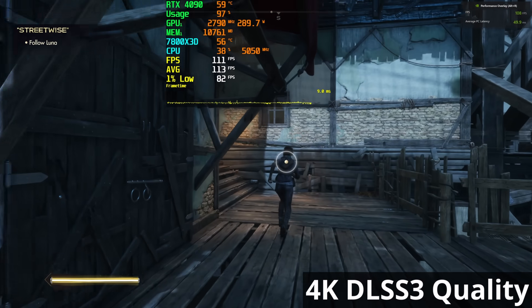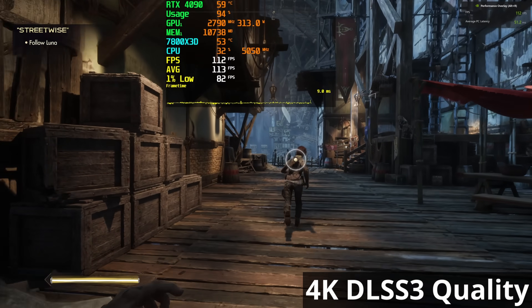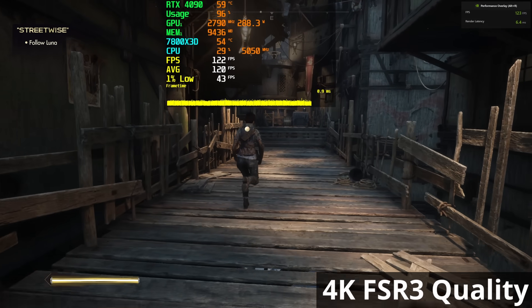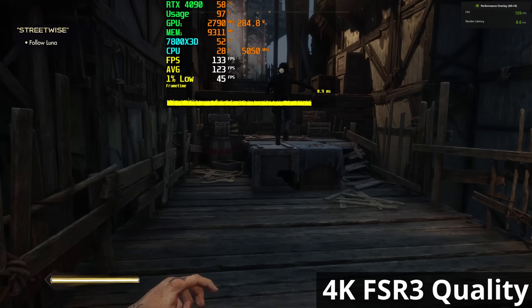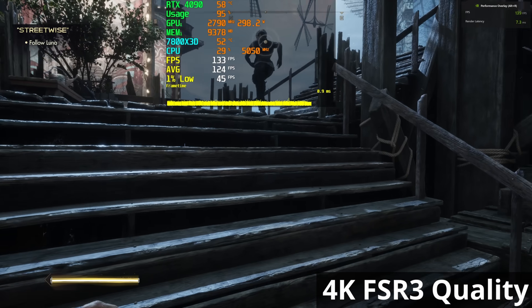Overall it does seem like FSR 3 is better than DLSS 3 — at least in Immortals of Avium. FSR 3 wins on latency, average frame rate, and available options like native AA. DLSS 3 wins on 1% lows. That's three wins for AMD and one for NVIDIA. But is this a fluke specific to this game, or will FSR 3 continue to outperform DLSS 3 as more titles roll out?